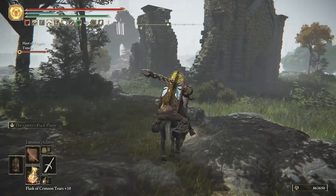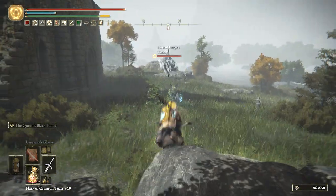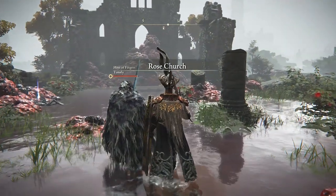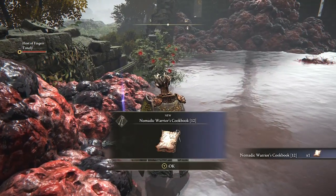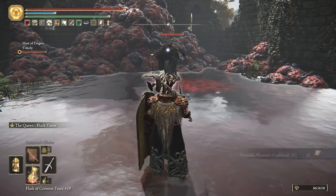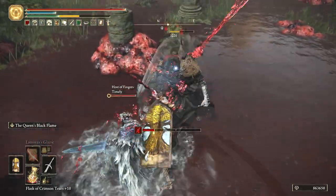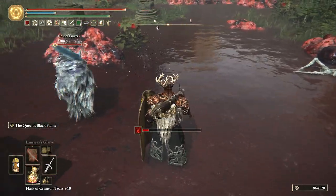What have we here? Have we been to the Rose Church? I don't think we have. A creepy little enemy jumps out — oh hello! Ow! Okay, that's a creepy little enemy.